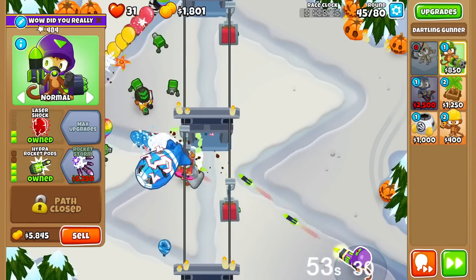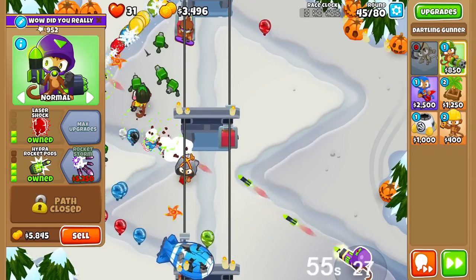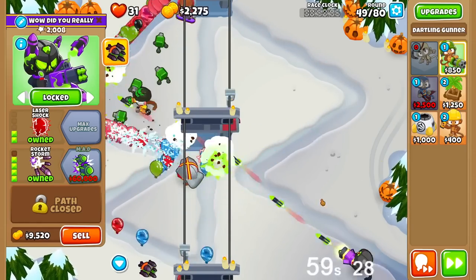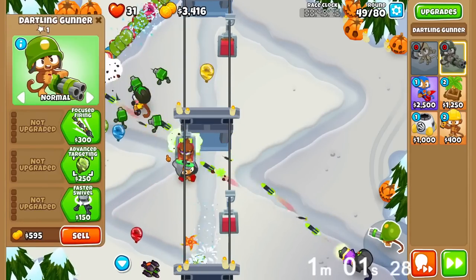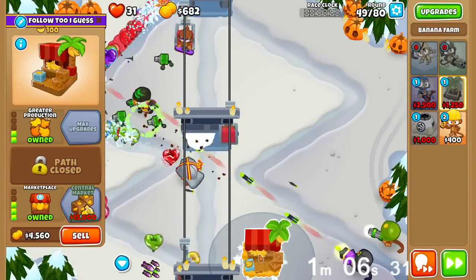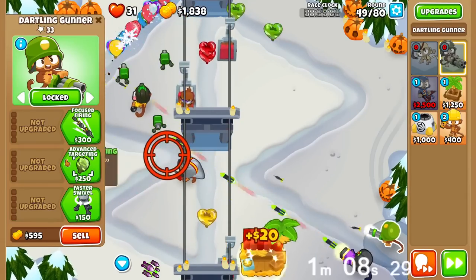Now we can go for Hydro Rocket Pods, shooting in a straight line. Micro isn't quite required for this, but it would help in case you're really scared about dying. This should be an overall very safe run. After the Rocket Storm, you want to go for a Marketplace because that gives you money faster — we want to go for a Glaive Lord next.